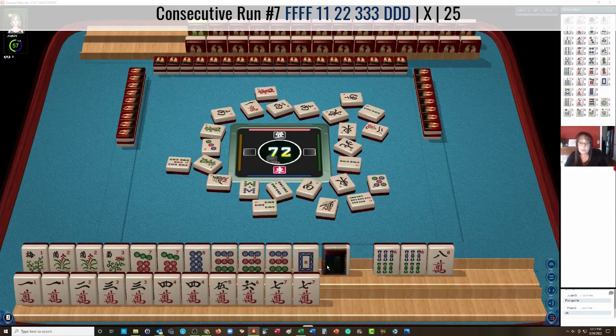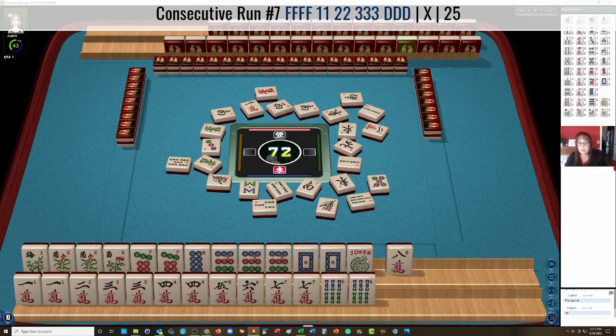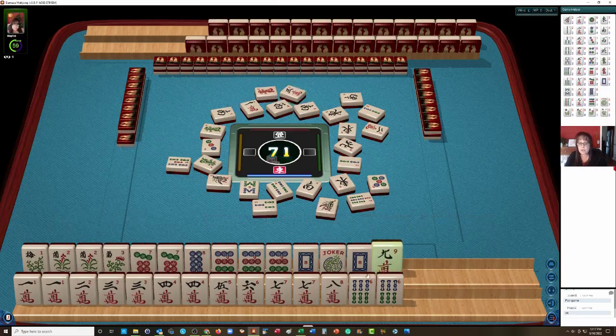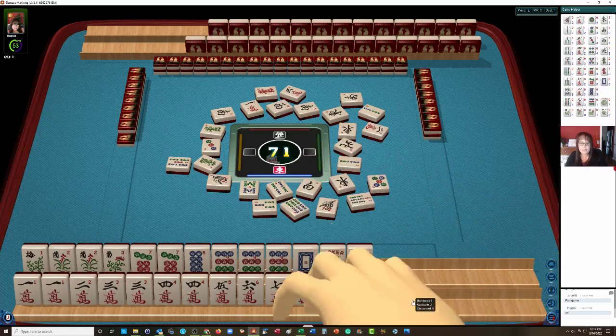We're ready to win, actually, on an 8 dot. But I want to see if we can do that pure — pair, pair, pong, 8 dot. We need a pair there. If we can Pong the white dragon, we could have a pure hand there. Playing a pair hand and a pure hand, we'll have to throw away a Joker. Maybe we should just declare Mahjong there and try to build this pair hand down here.